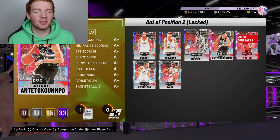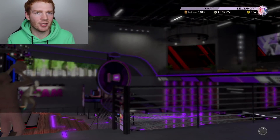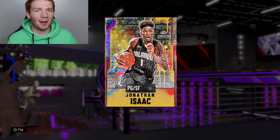It is actually a pretty expensive set because all the players don't really go for too much. But then there's this point guard, Kevin Durant, that goes for like 1.5 million MT. Pretty expensive. But then you're able to lock it in, and getting Jonathan Isaac is a big win.